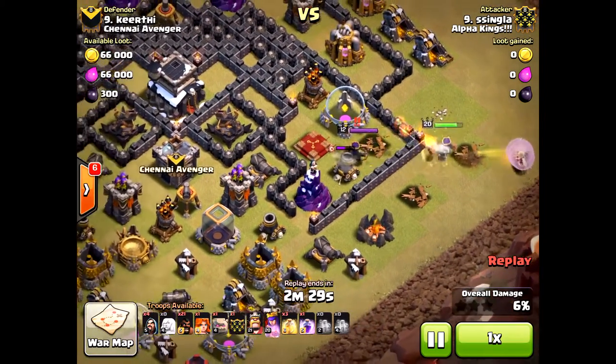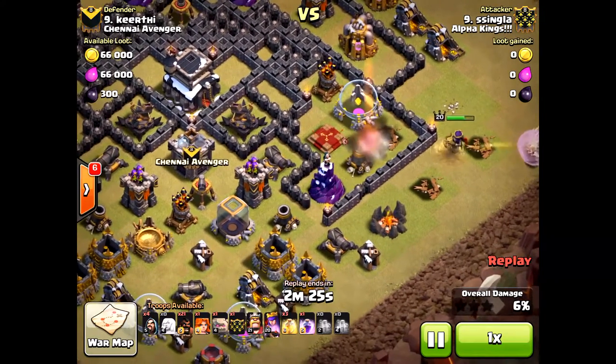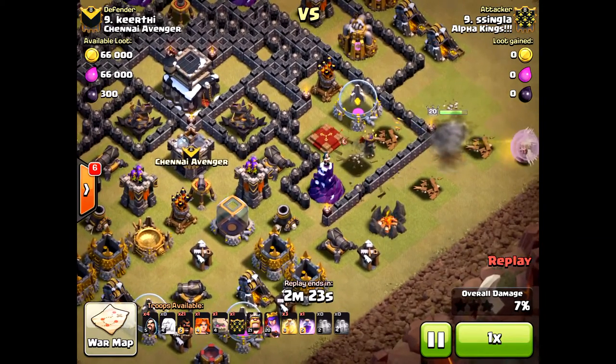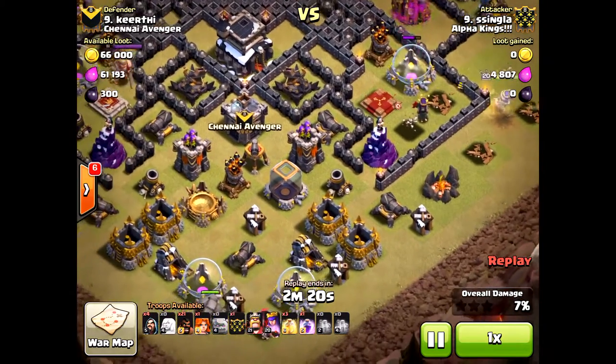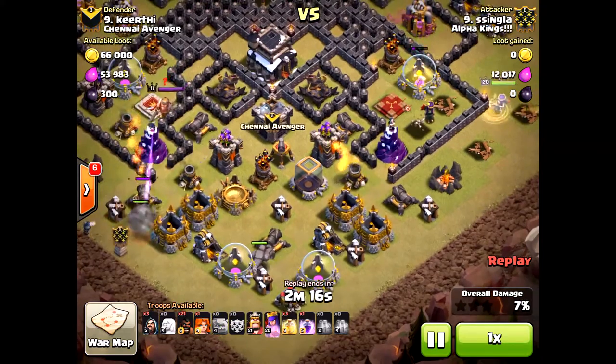She's able to take out that Archer Queen and the Archer Tower and still she's at full health. And she's going to take out that Queen, which is very critical so the Queen won't take out the Hogs during the attack. And still perfectly going.